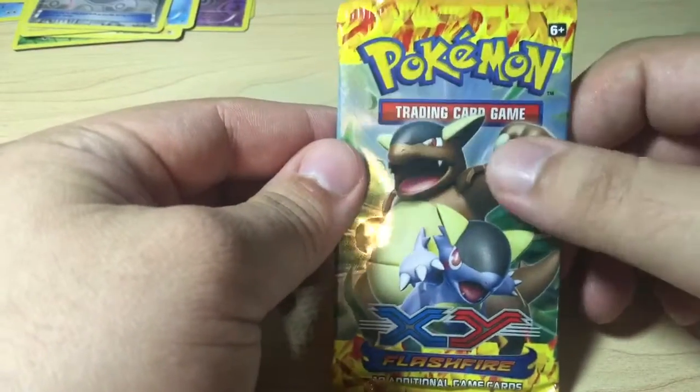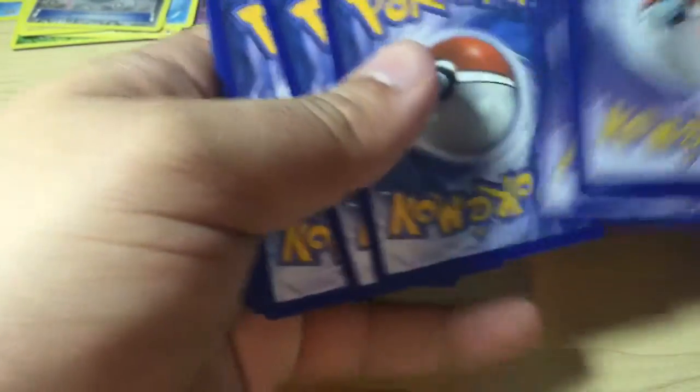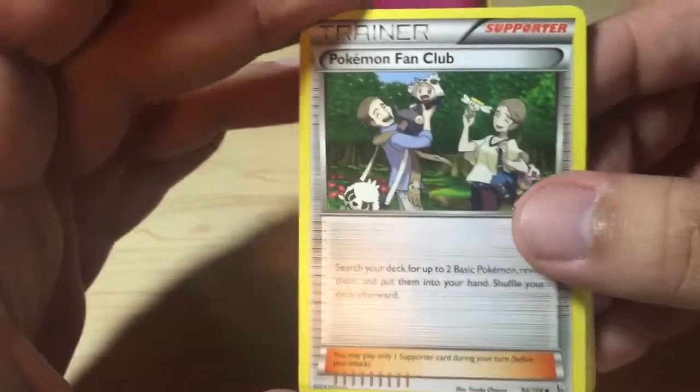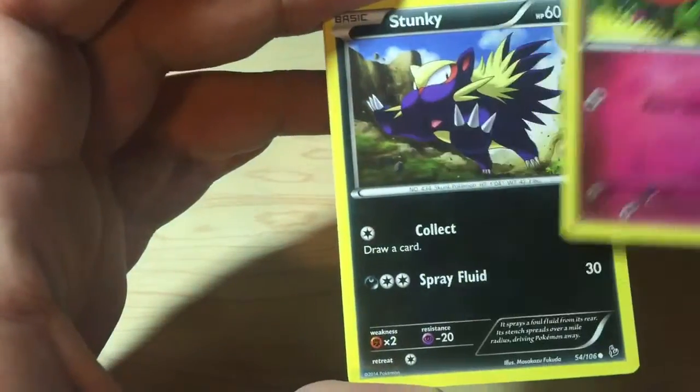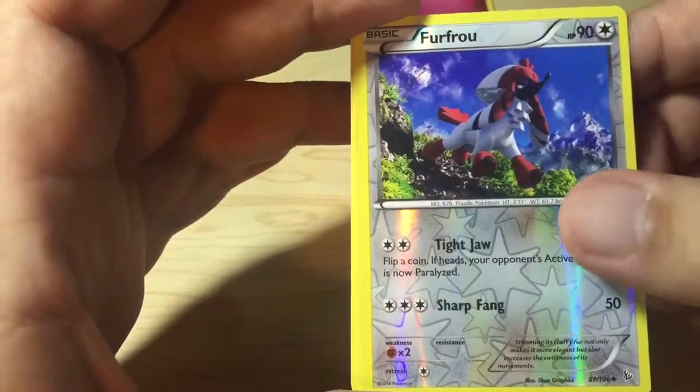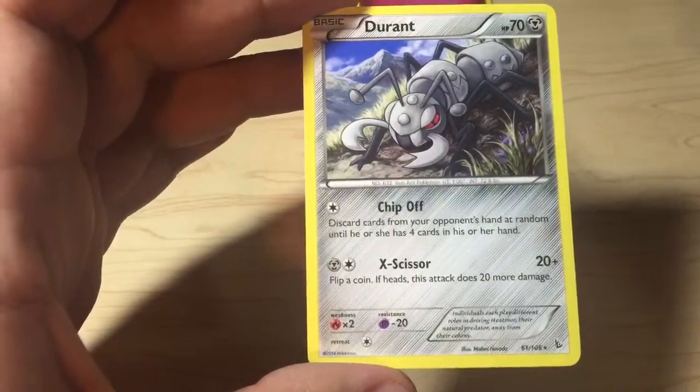Next we have a Kangaskhan pack — I do remember that one. Here we have a Pokemon Fan Club, Sealeo, Magnetic Storm, Seedot, Scraggy, Flabébé, Stunky, and the Reverse Holo is a Furfrou Uncommon. And the Rare in the pack is a Durant Non-Holo.